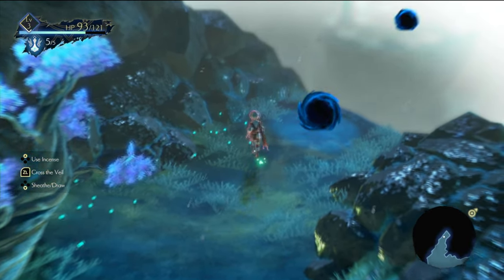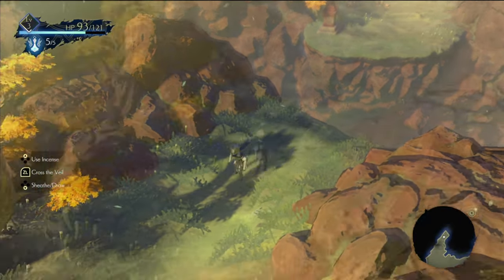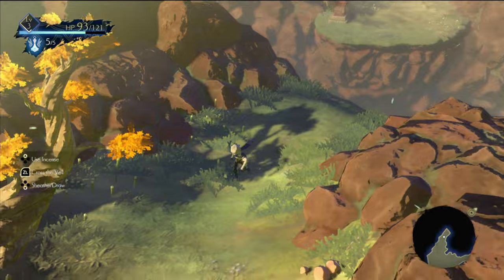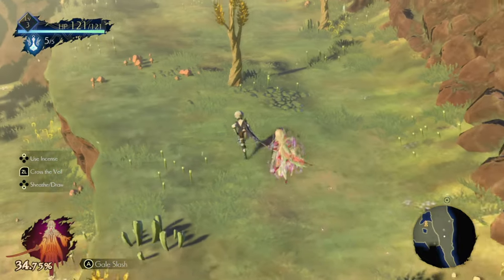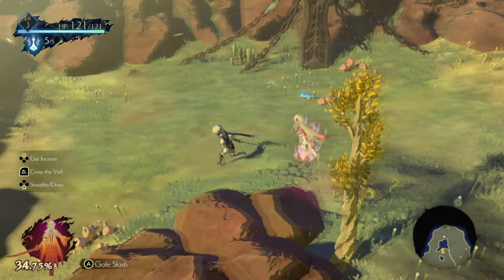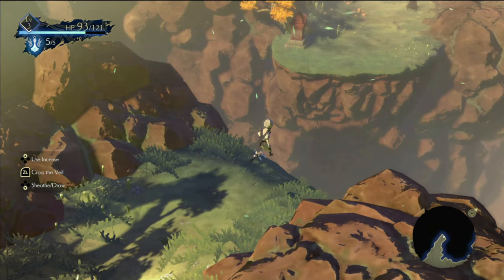I always wonder if you can fall off ledges or cliffs, and if there are any adverse results from it. For this game, you will not fall off cliffs. However, you can fall off ledges that would drop you onto lower levels of the map. So go right ahead and take the shortcut off the ledge instead of taking the long way around. You can go right up to the edge of the cliff and you won't fall off — I promise.